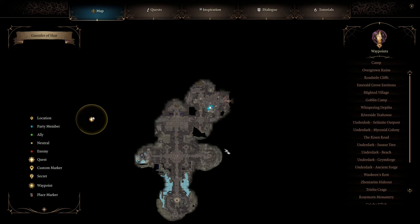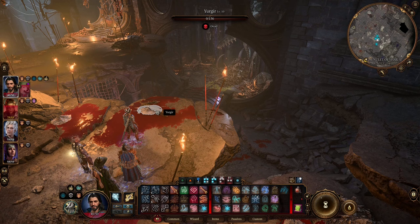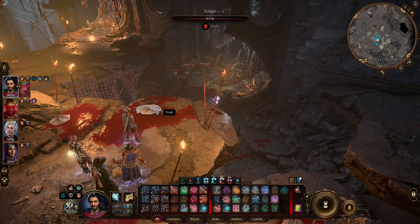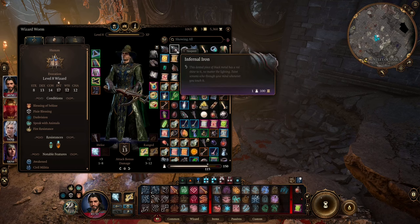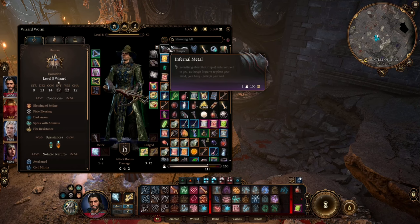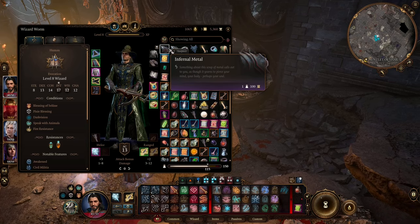The next one will be very unusual. We can get it in the Gauntlet of Shar from the devil named Yurgir. When you defeat him — and he will be a very powerful opponent, but it can be done — search his body. And it will be Infernal Metal. Not Infernal Alloy, not Infernal Iron, but Infernal Metal. I don't know what to do with it, friends. If you find where you can use Infernal Metal, please let me know in the comments below. It looks the same but the name is completely different — that's a mystery, and maybe you will manage to solve it.